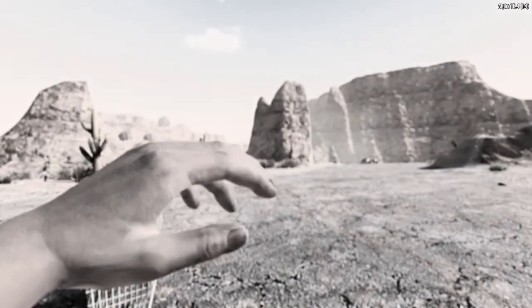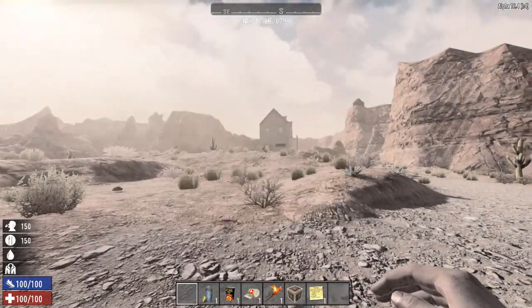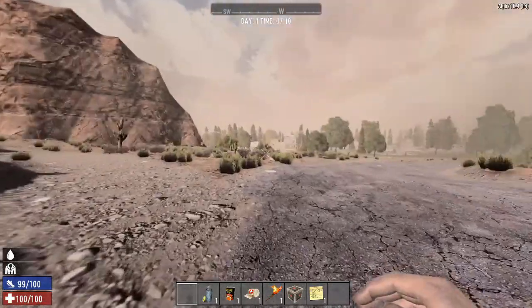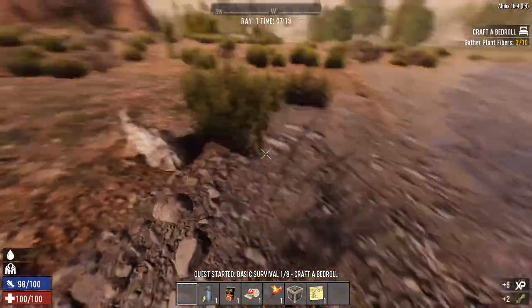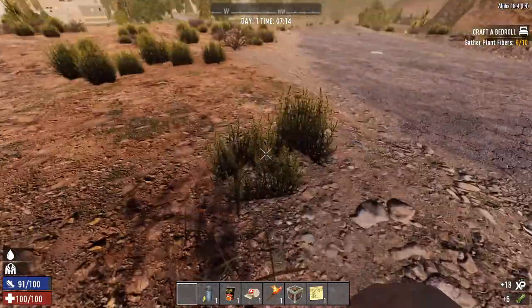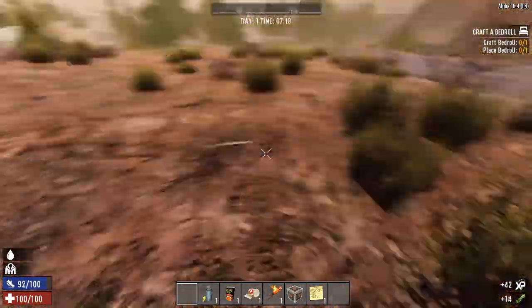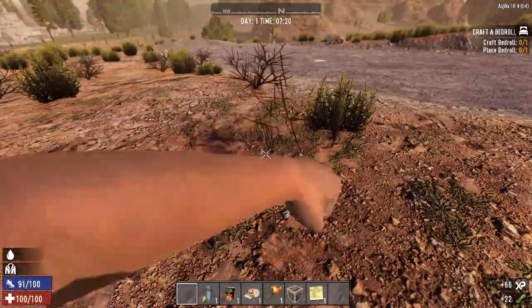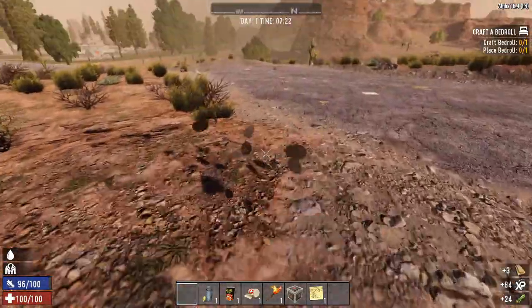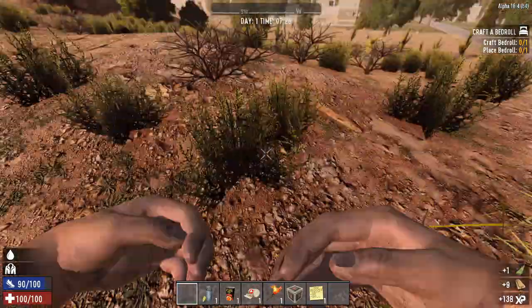Oh my gosh, of course I'm in the desert. I'm going to start off by getting as much basic resources as I can prior to that horde — pretty much wood, plant fiber, stone. I guess a couple of those would be nice. Make some bandages.